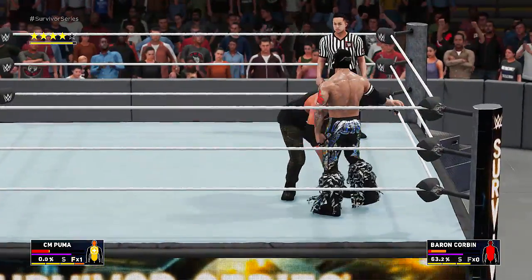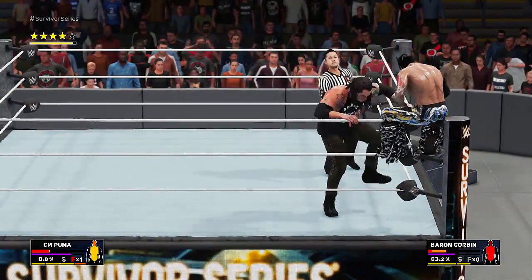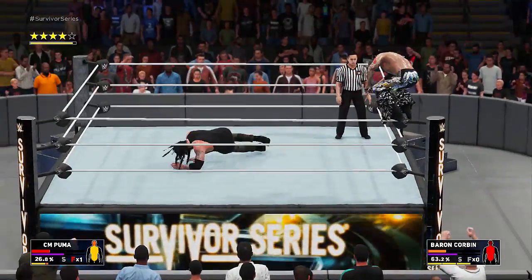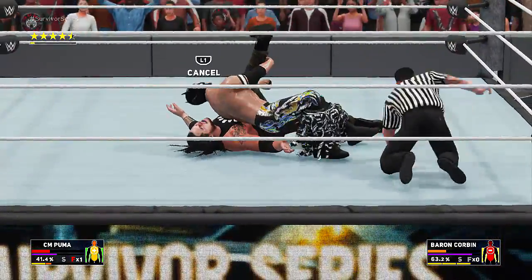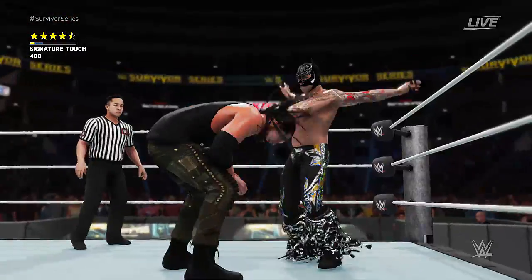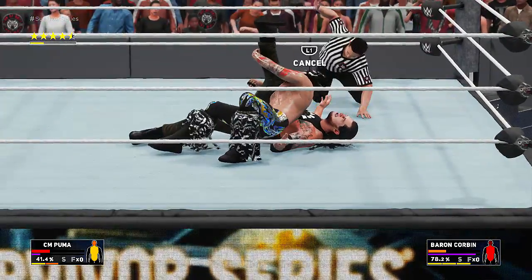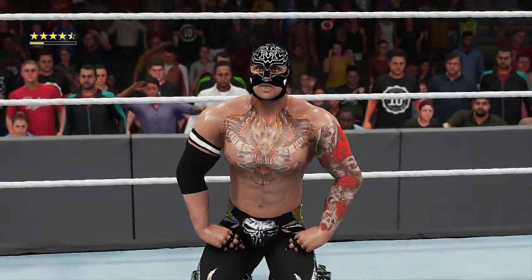This is not looking good. Did we reverse it? Yeah we did! Big five-star frog splash after the reversal and we go for the pin - he did kick out, but that's alright. He can't reverse anymore so he's catching another Puma Gris in the corner - bam! Pinning Puma - that's got to be it. One, two - there it is! CM Puma with the four and a half star match against Baron Corbin!